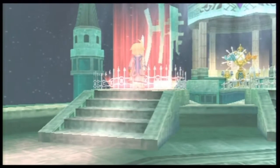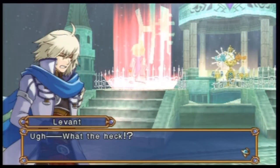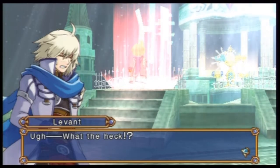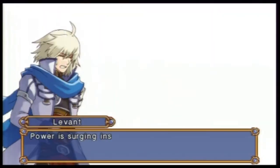A thing of note, guys — I actually started the game with Cecilia just to check it out. When she gets her special item, she actually picks it up from the middle, while Levant picks his up from the left. That's pretty interesting.